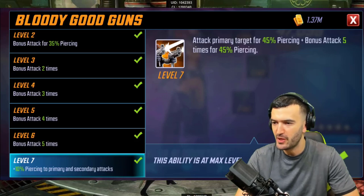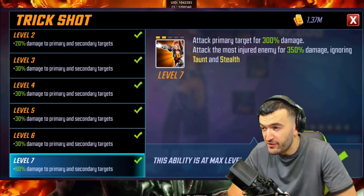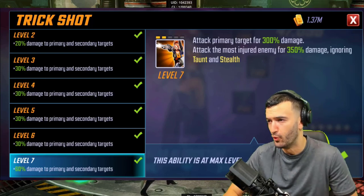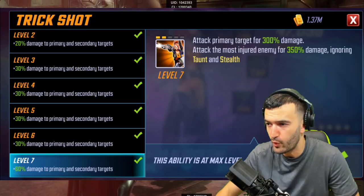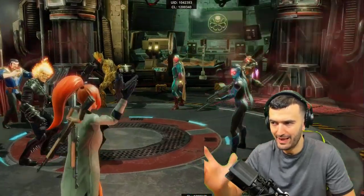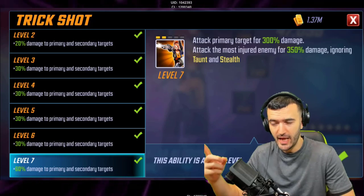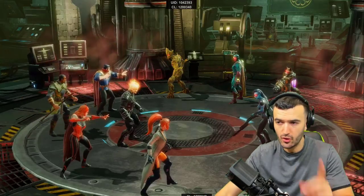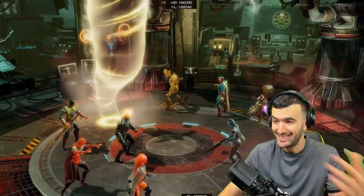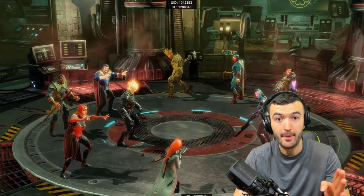Her special ability, Trick Shot: attack primary target for 300 damage, then attack the most injured enemy for 350 damage, ignoring taunt and stealth. It's reminiscent of Deadpool's ability, but enhanced since she also hits the primary target. So she's attacking twice — two different enemies — and overall she's just a straight-up assassin sent in to do one job: take people out.